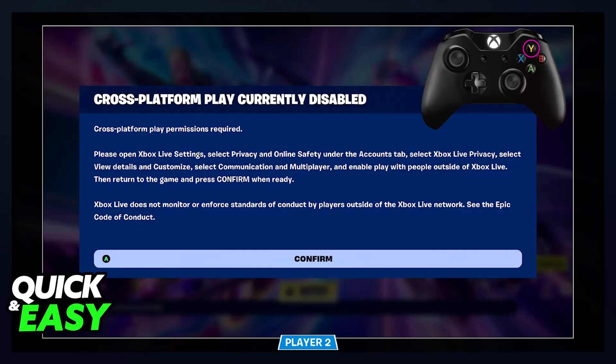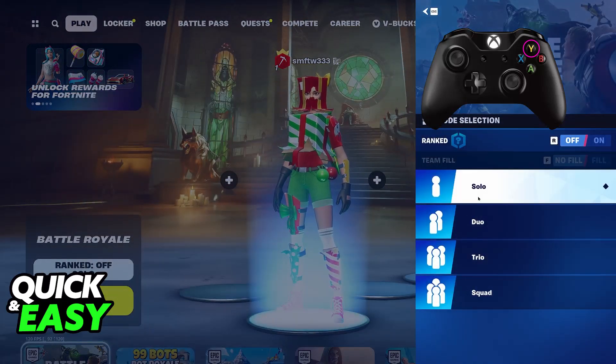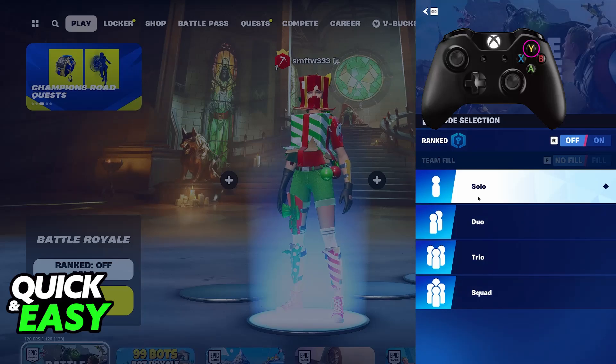Hold Y on your controller and see if this works. If it still doesn't work, then you will simply have to wait until Epic fixes the issue on their end. If you press Y, then just go over to the duels, trios, or squad game settings, you will be able to initiate the game, and then this issue will be gone by the time you are inside.